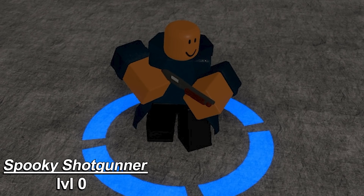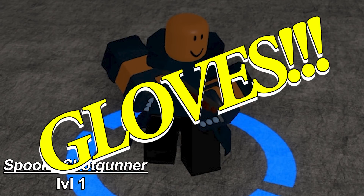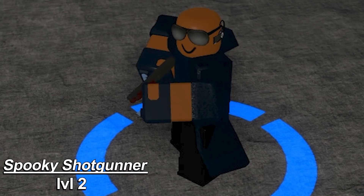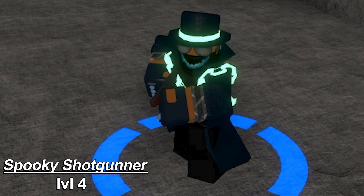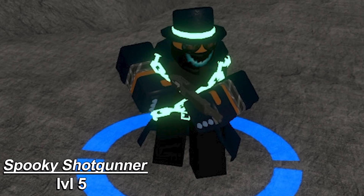Next up, we get the Spooky Shotgunner. Shotgunner level 0 — boring. Level 1 — gloves. Level 2 — sunglasses, and he gets an earpiece, which I think is funny — like, what is this guy, Secret Service? Level 3 does add the spooky chains, which makes him a little cooler looking. Level 4 gets the classic spooky hat, handkerchief with the scary mouth, and some kind of metal around his arms. And I know I've been making fun of him, but level 5 is actually great looking — he gets the spaz super shotgun. Now that thing is scary. And it looks like his sunglasses do change a little bit. So at max level, this skin is not that bad looking.